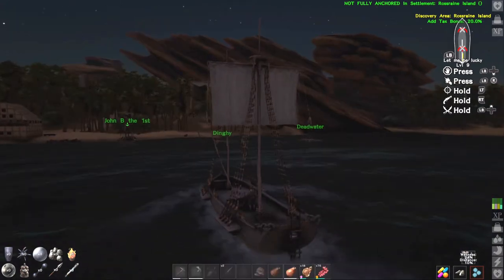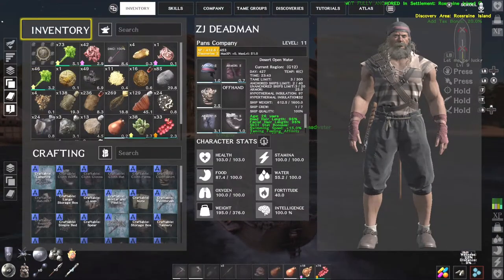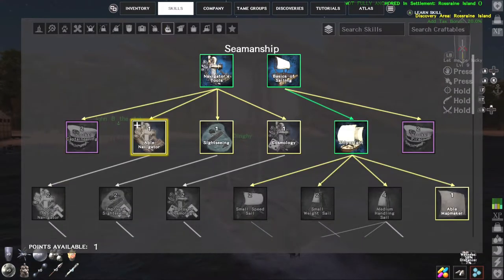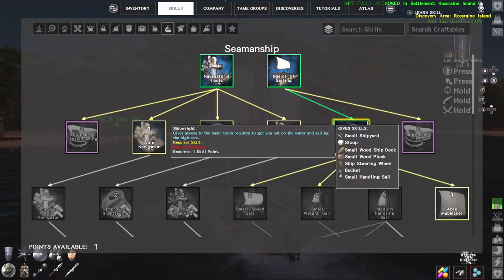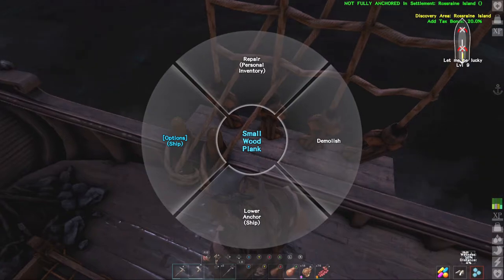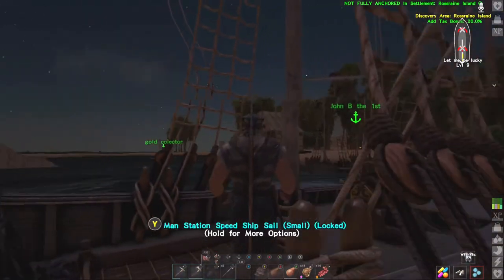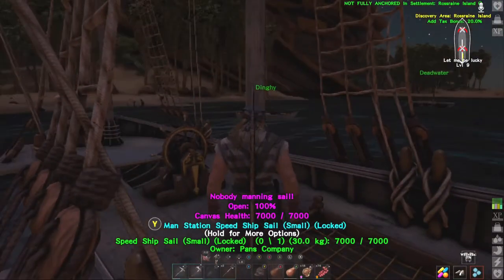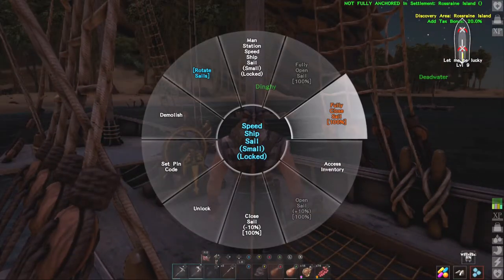In order to make the sloop you need to get your skills up — you need the Basics of Sailing and Shipwright to make the sloop. And then just to stop we can lower anchor and fully close all the sails.